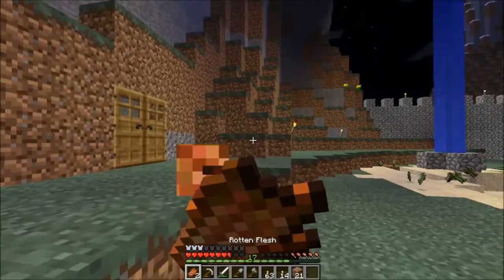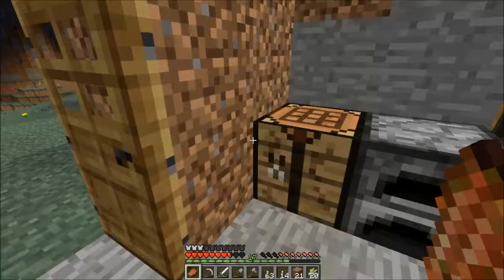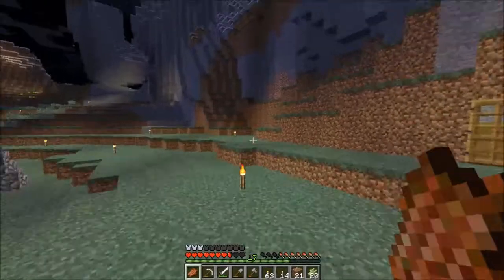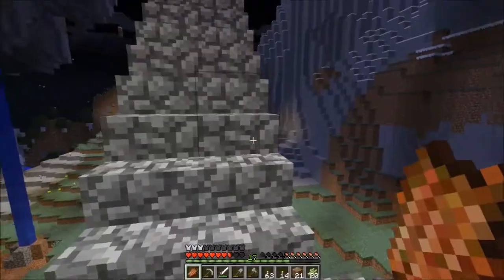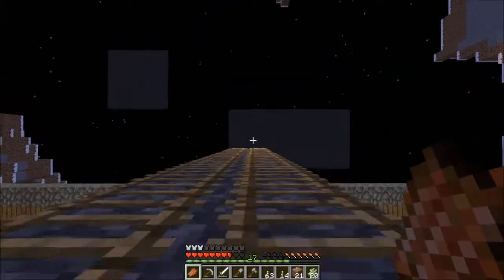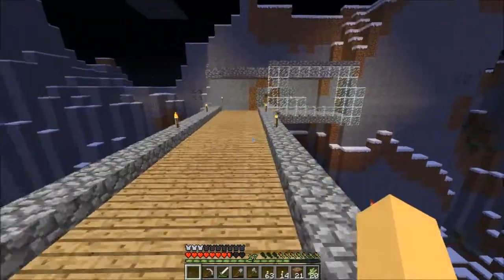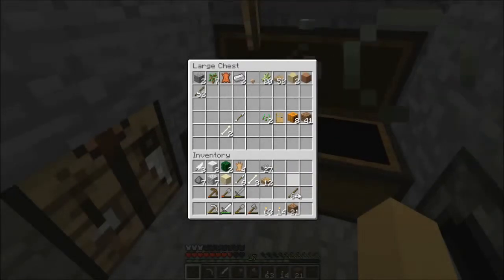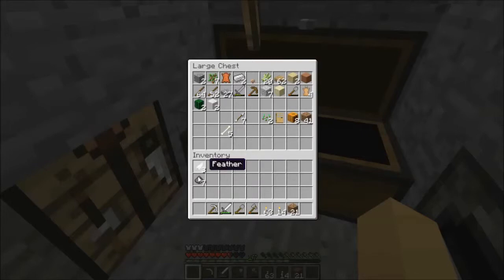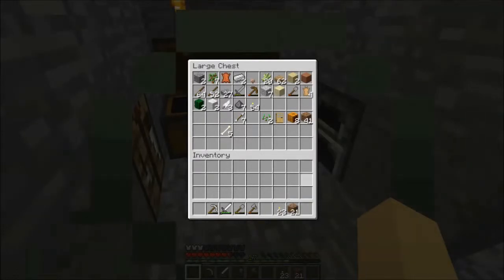Lots of rotten flesh — and oh, my sugar cane! I forgot about that, but I have a fair bit. Didn't I make a bucket? Thought I did, but nope. Let's head back up — there are so many creepers. That wall is looking nice. Let's put all this stuff away; I'm carrying way too much to be efficient. I'll keep about 23 torches and get equipped with my shovel.